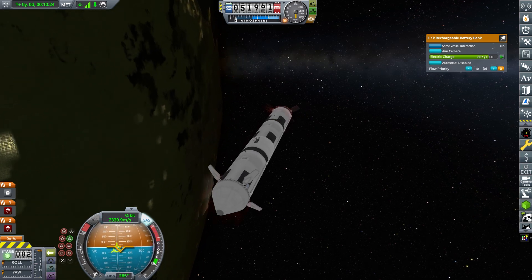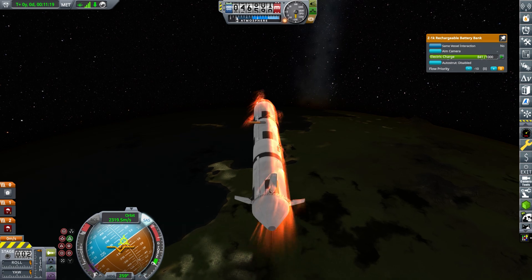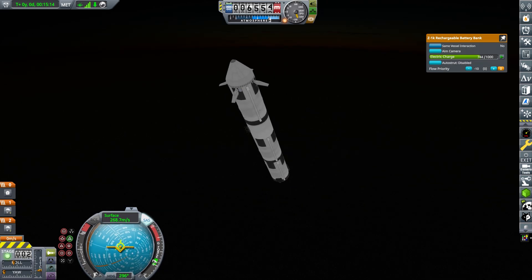Our main LOX tank for the shuttle is going to be one of the parts we reuse. It's not fitted with any kind of retro rockets — instead it will re-enter the atmosphere for an aquatic landing just using parachutes.